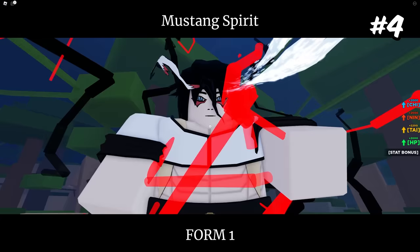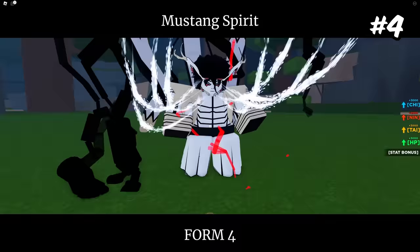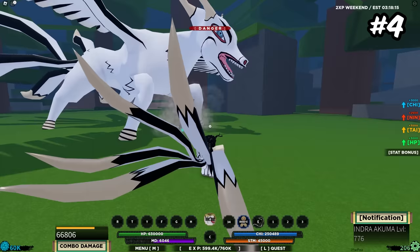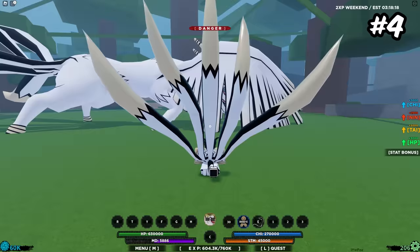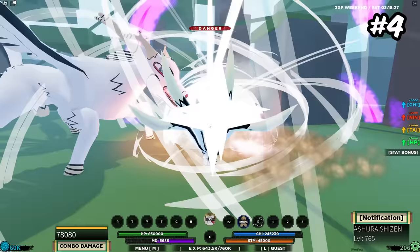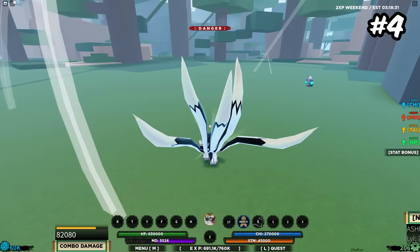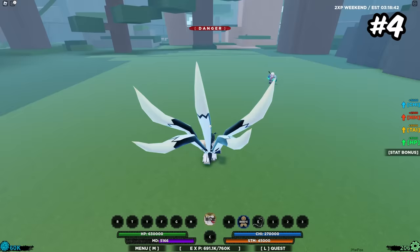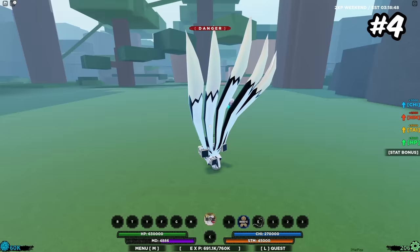Coming to fourth place, starting off the top four, is the Mustang Spirit. Mustang Spirit was actually the best for a while until Happy was released. What the tailed spirit does when you summon it is this massive AoE effect — absolutely huge — and the number one comes very close in AoE size. I was a certified Mustang hater, but the summon does tons of damage with pretty good stun attacks, and the z spec is extendable, which is rare for a lot of the ones lower on this list. I've come to realize my ways were wrong.